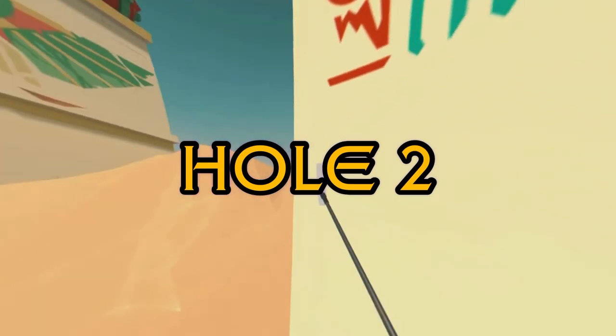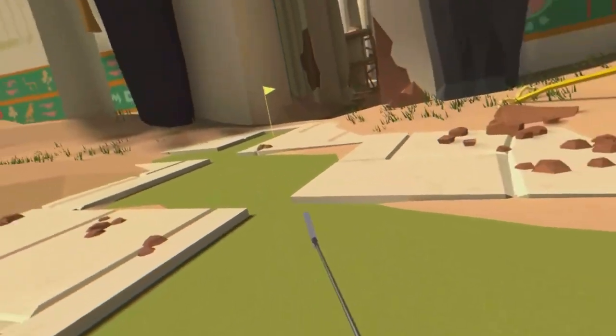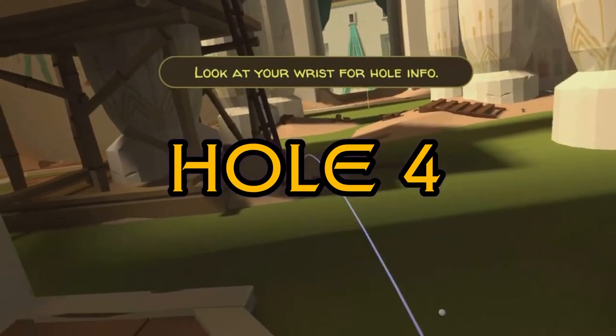Hole one. Pretty easy — just turn back around and look behind the little vase. Hole two. I'm going to climb up this sand hill and it's right on top. Hole three. You're going to go toward the opening and it's just to the right behind that obelisk, or whatever that is.